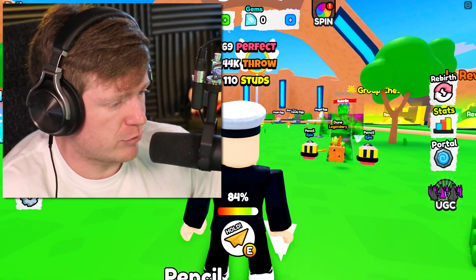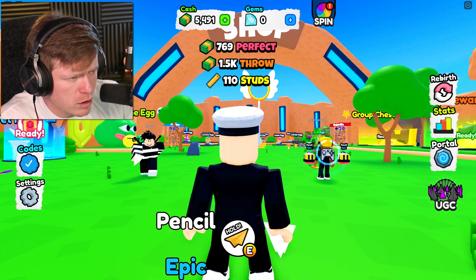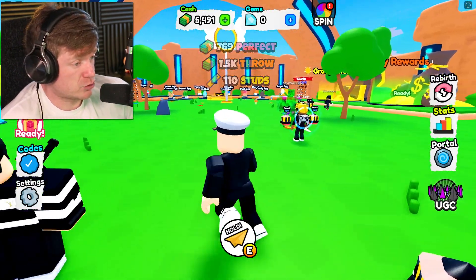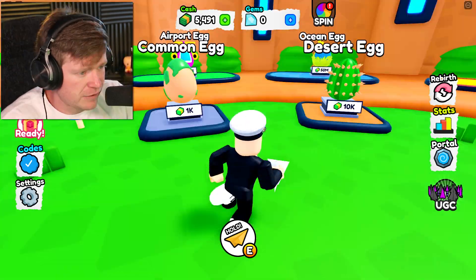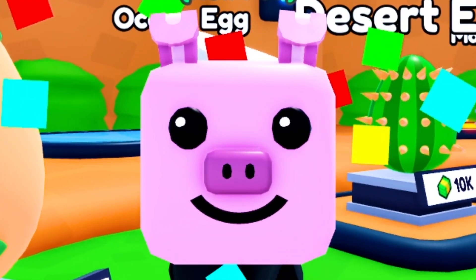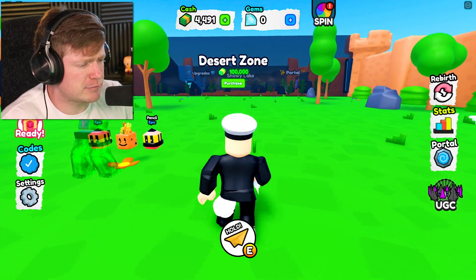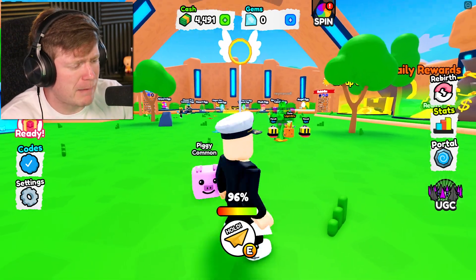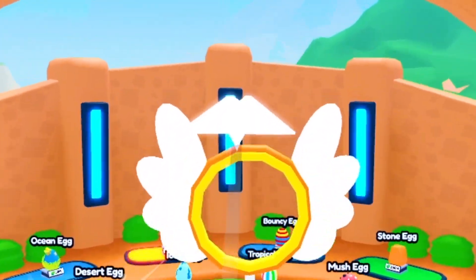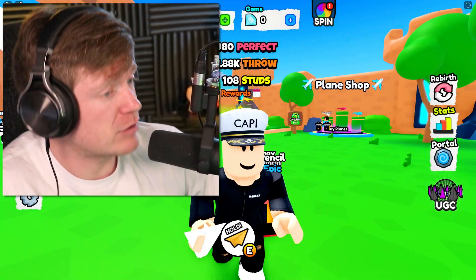Already we have $3,000. Thank you, pencil — that's what I meant to say. Now we already have over $5,000. Maybe we go get another pet — we got to have some good pets and some good airplanes. We got a common pig; he's giving us about times two on the money. So now with my pencil and my pig, how much cash can we get? It's going to be $7,000.